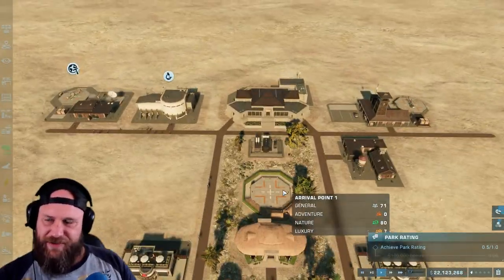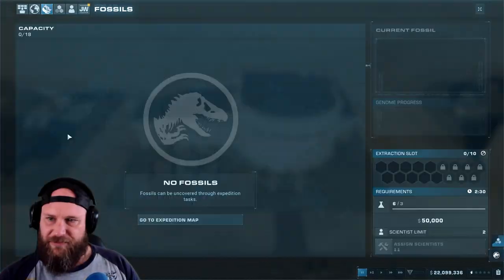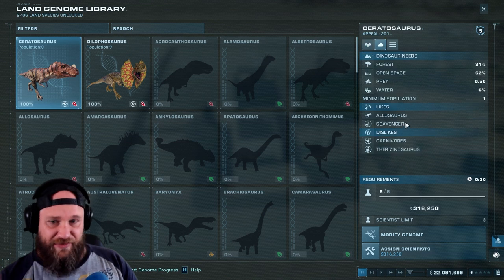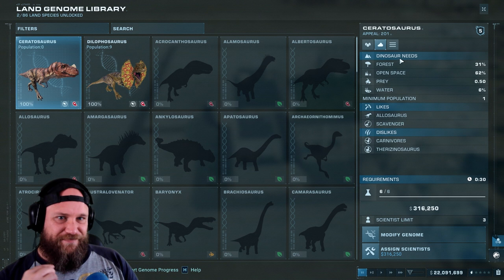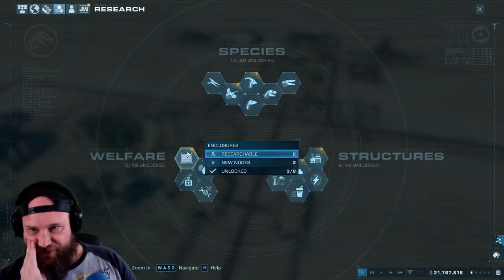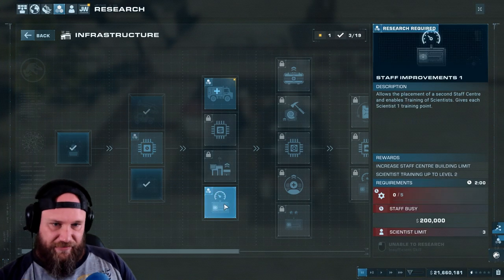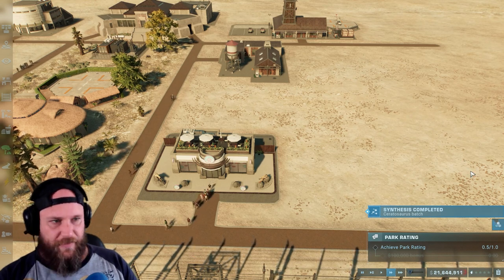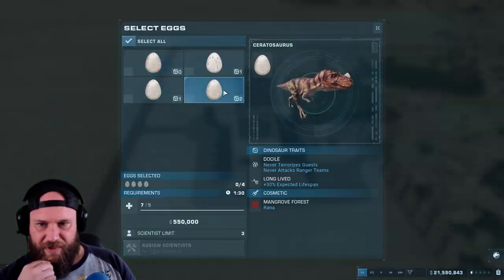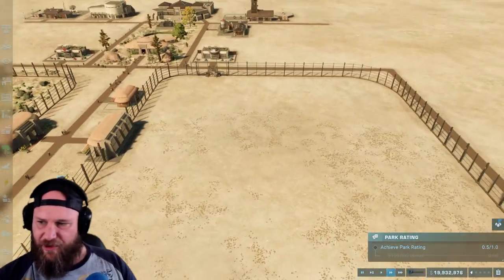We're doing a little bit more research. The dilophosaurus source is done and the ceratosaurus will be done pretty soon as well. I like to have a viewing gallery - I've always loved that aspect of this game. We got the ceratosaurus at 100%. I'm trying to increase our park rating. This park is carnivores only, but do I include fish eaters, insectivores, or omnivores? Just let me know below.